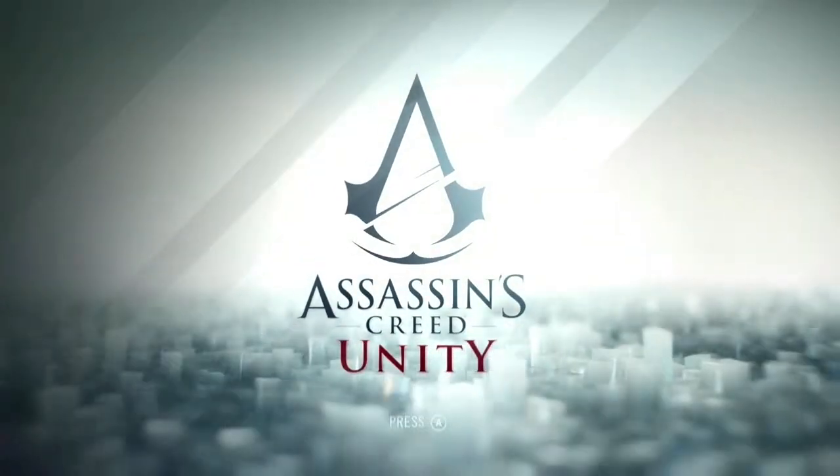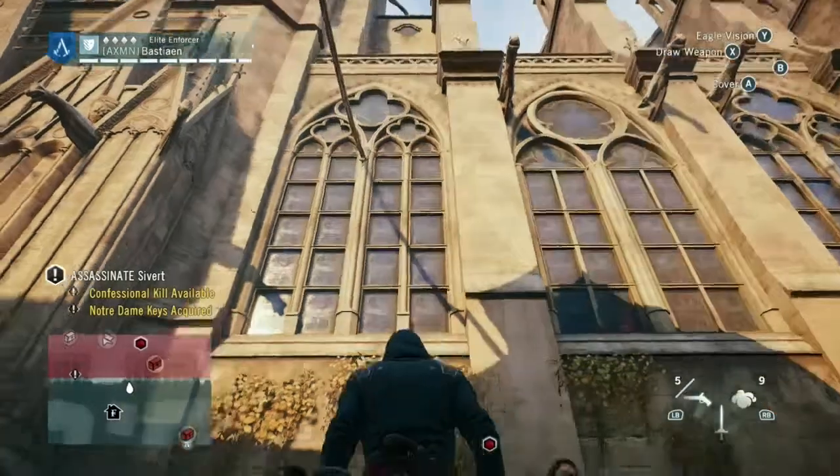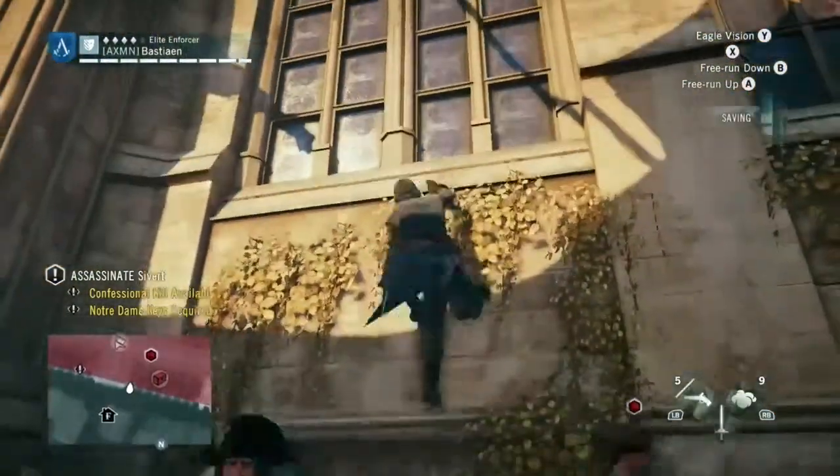Hey, this is Bastion with another Assassin's Creed Unity Challenge Guide. Today we're doing Sequence 3 Memory 2 Confession. There are two objectives: to kill two enemies from hiding spots, and to avoid setting off any alarms.